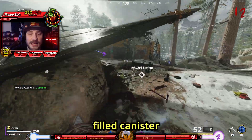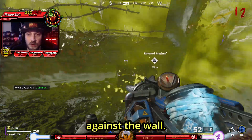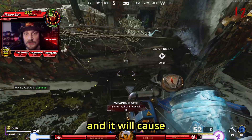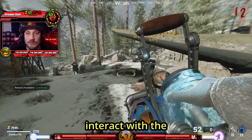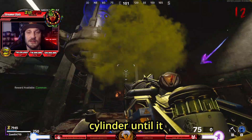Next, take the filled canister up to the crash site where you're going to want to interact with this small box against the wall. You will then want to melee or shoot the canister and it will cause it to explode. You can now interact with the box and get your Nova 5 upgrade. Go ahead and take this back down into the medbay and shoot another cylinder until it raises up.